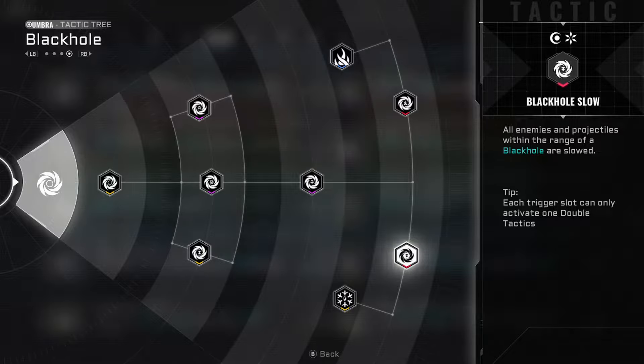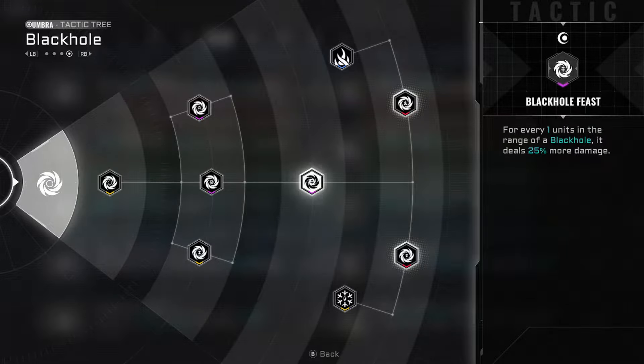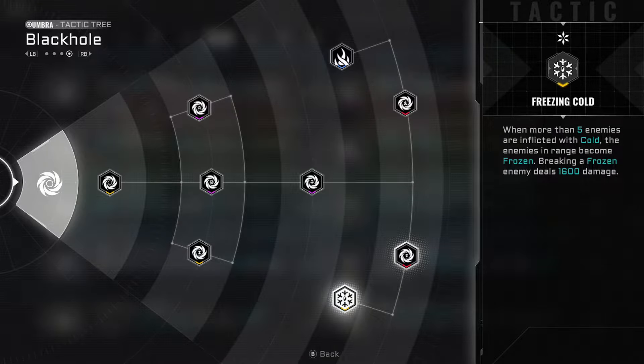One last example where you can do more complicated things to tip the scales even further in your favor: if I wanted Black Hole Slow and Legacy Black Hole on the same character, that's normally more difficult. But what I can do to make it completely consistent is by making a first character that has Black Hole Feast and Freezing Cold on it. Then I take that second character starting with the first character's legacy of Black Hole Feast and Freezing Cold.